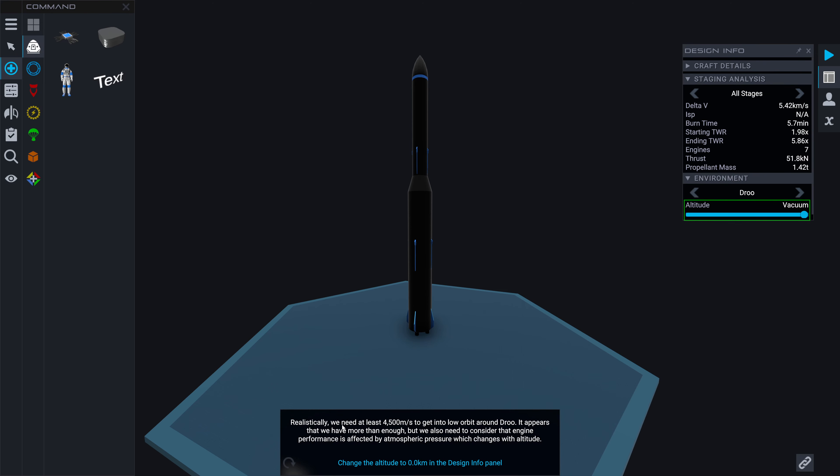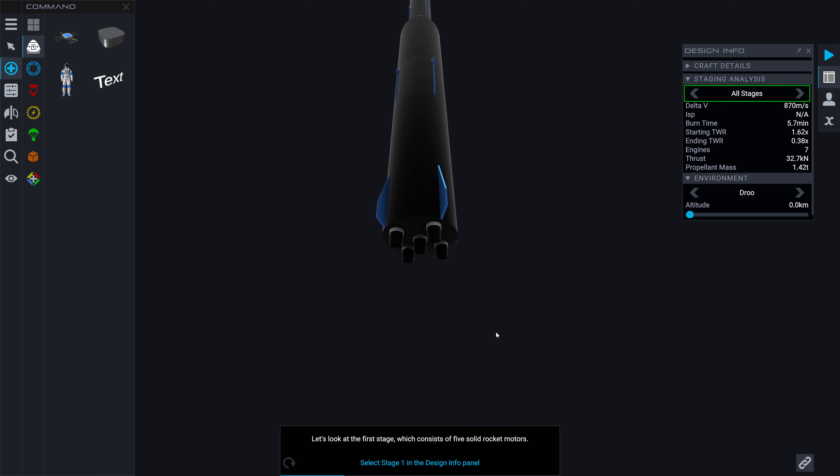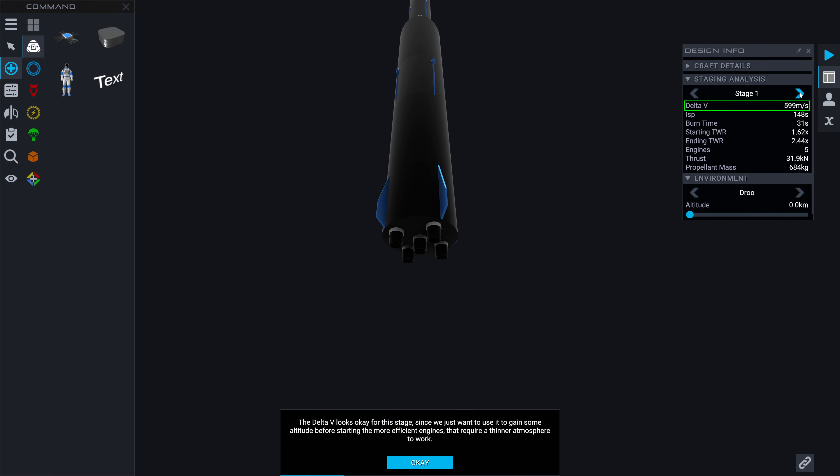Realistically we need about 4,500 meters per second to get into low orbit. It appears we have more than enough, but we also need to consider that engine performance is affected by atmosphere, so change the altitude to zero in the design panel. The delta-v looks okay for Stage 1 since we just want to use it to gain some altitude before starting the more efficient engine stage that requires a thinner atmosphere.